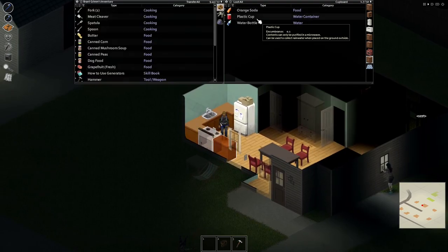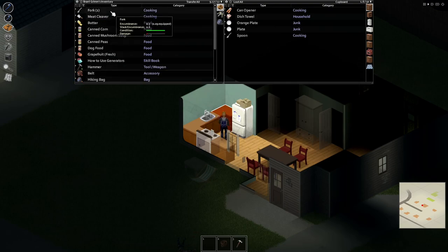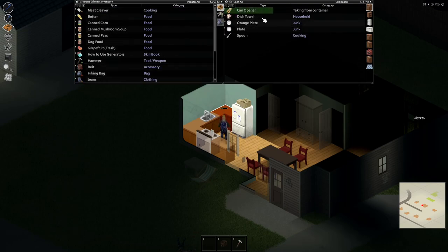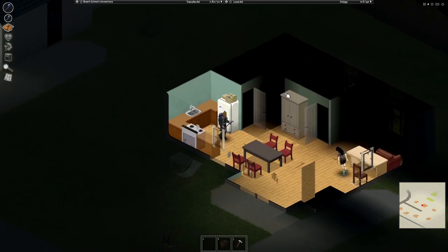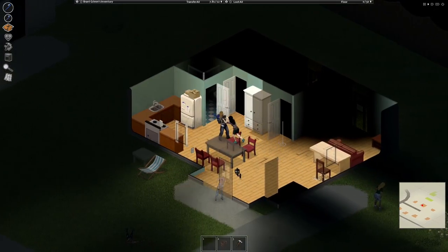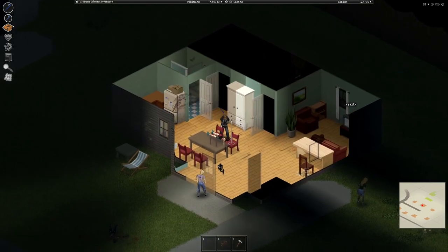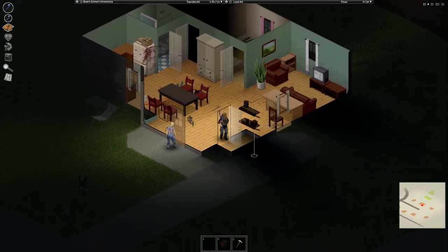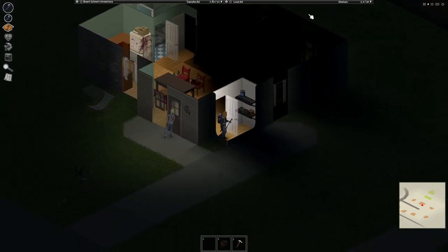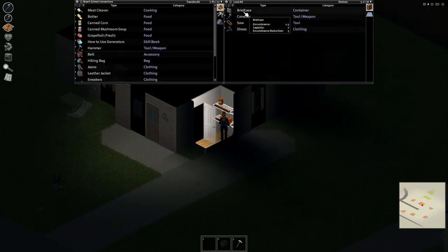How much do I weigh? I weigh kind of a lot. Maybe I should put some stuff in my bag — you still lose weight but not as much as if it's in your hands. I'll put the can opener in — you most likely open cans faster. In this game, if you get injuries it's not that bad, but if you get like more than three times it gets kind of bad.